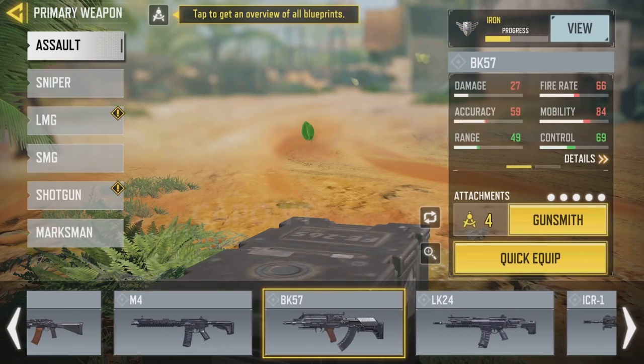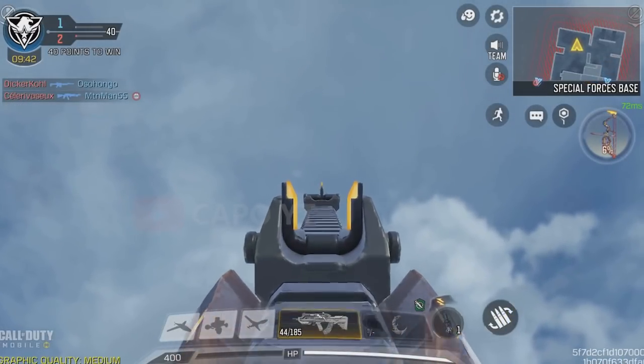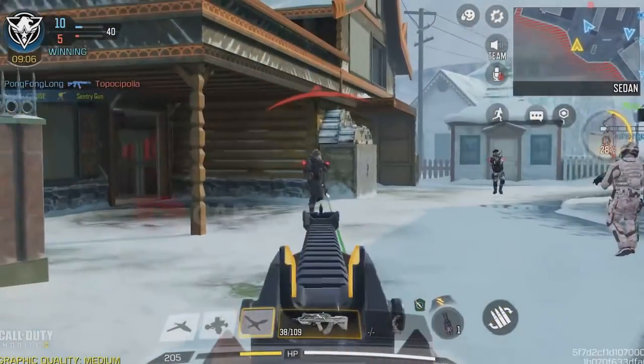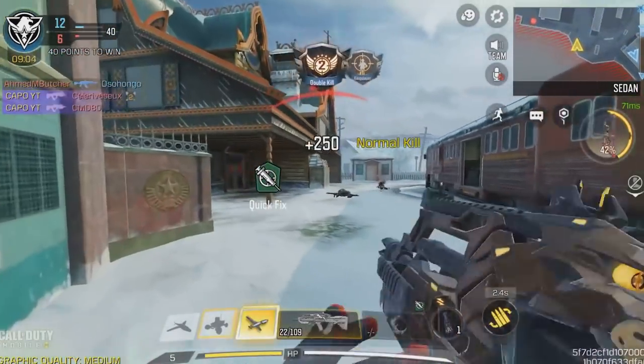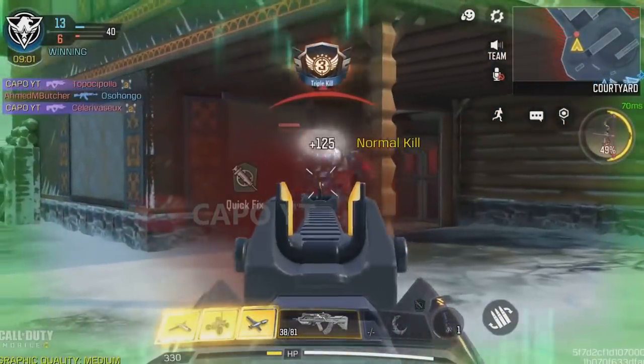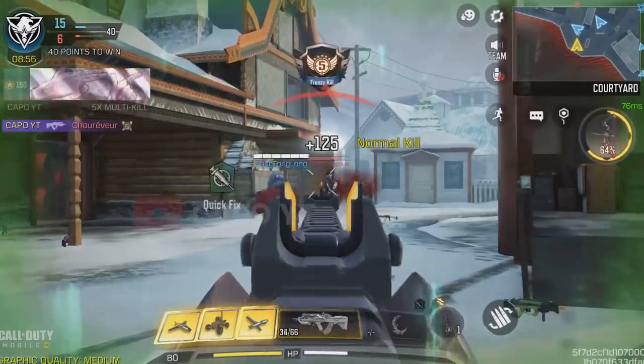The BK57 is another weapon that has no good skins except for the legendaries. The legendary skins are decent, but the recently released Mech Tiger skin is the best skin for the BK57. The pointer of the iron sight is really accurate in this BK57 epic skin. Therefore you can shoot far without the need of having an optic attachment.